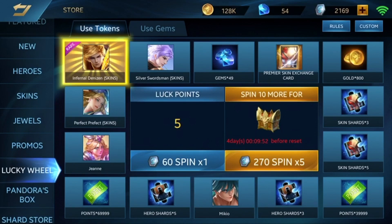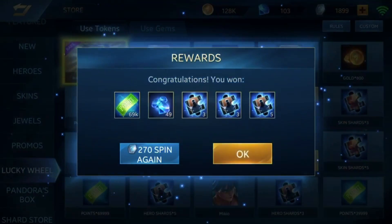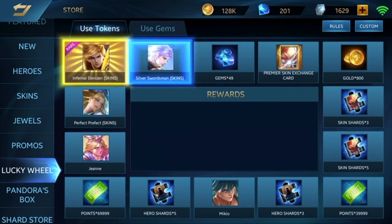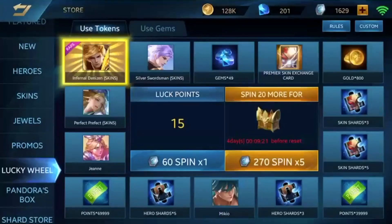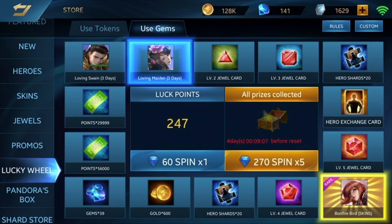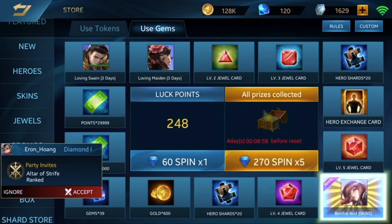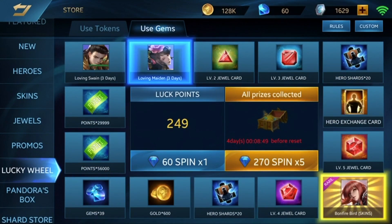Just one more time, I can't believe it. Infernal Denison — let's not hope too much. We got 200 diamonds, maybe the 5-spin cluster function doesn't work, whatever. Since we've already used up my diamonds, just please not the trial cards. 250 luck points — 250 luck points, are you sure?